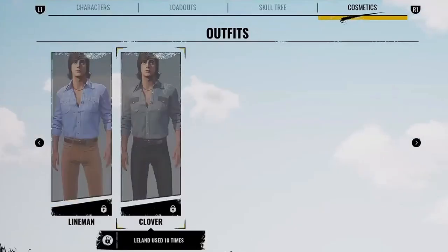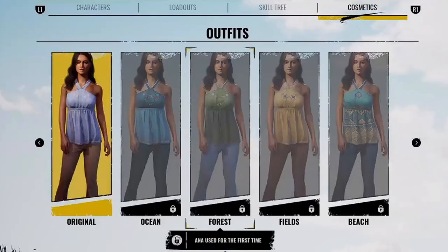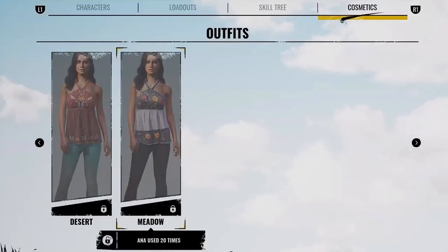Next up is Anna. We have Original, and to unlock Ocean you use her for the first time. Forest and Fields are also unlocked by using her for the first time. Beach requires using Anna five times, Desert requires 10 times, and Meadow requires 20 times.